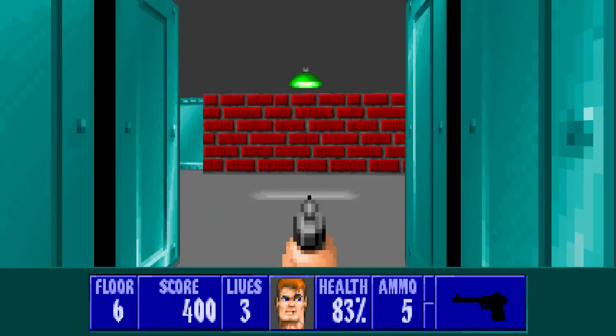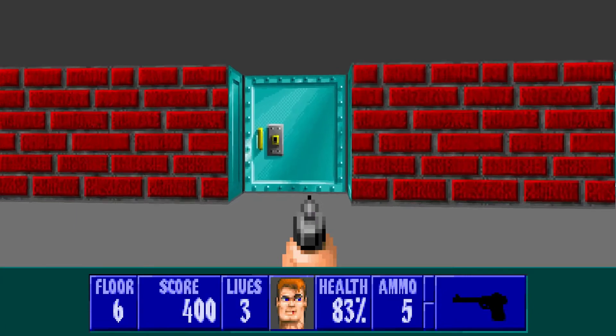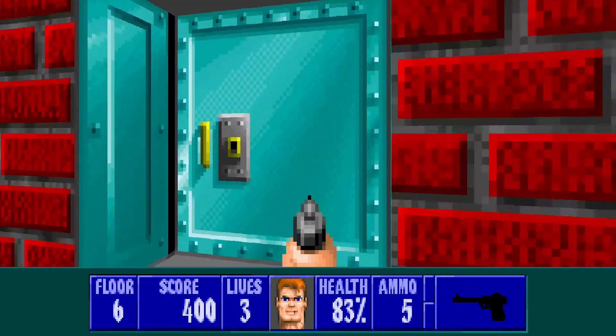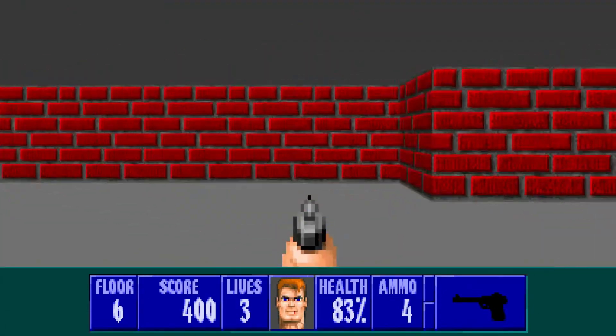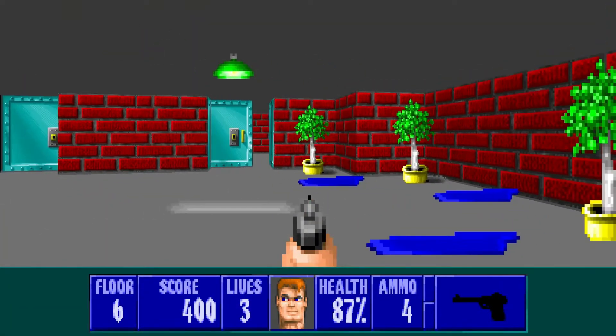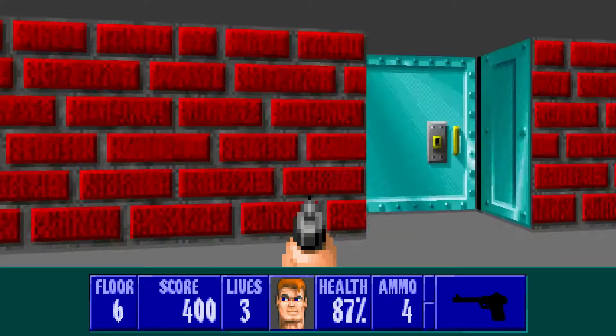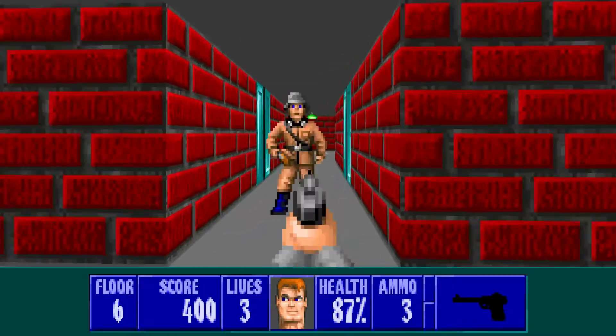Our next door trick is E1M6. It requires you to move fairly quickly, but is fairly consistent also. What you want to do is open this door on your left, and then immediately run to that door and fire a shot. You stand in this corner and wait for the sound cue. When you hear that, you run out.